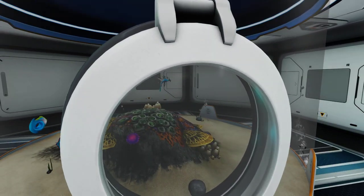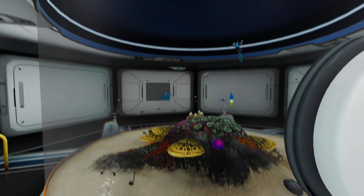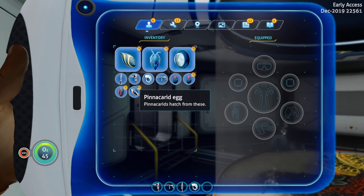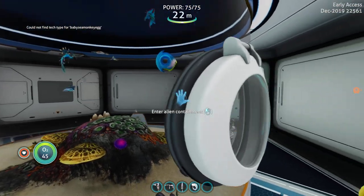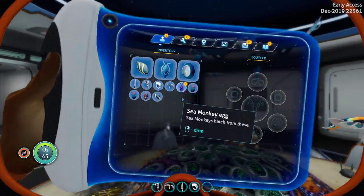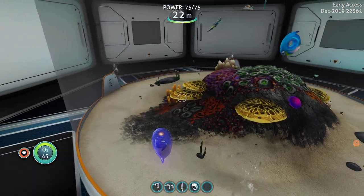I thought you guys would like to see this — we got eggs in-game. And we also have the baby sea monkey. Let's get one of them. Did not get my baby sea monkey egg. Sea monkey egg — there we go. Let's throw that in. Let's see if they spawn now too. I'm sure they should, since everything else is spawning.